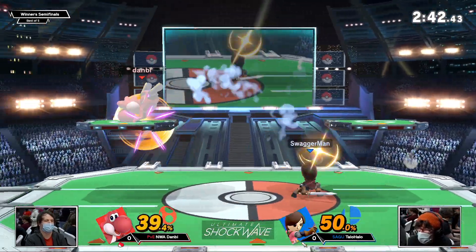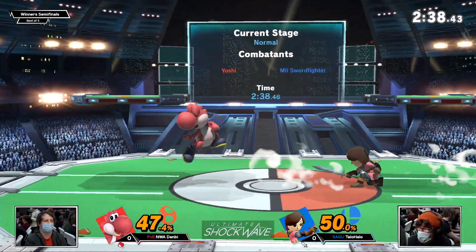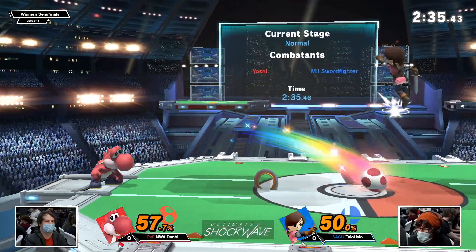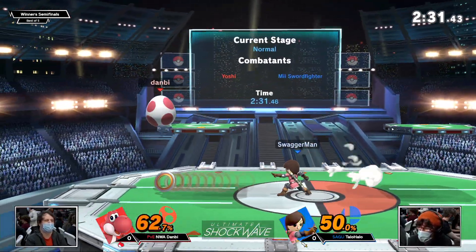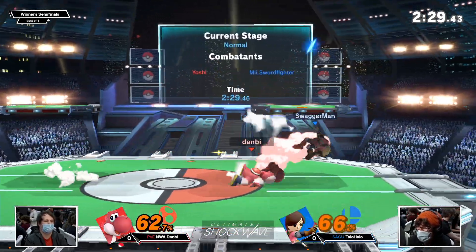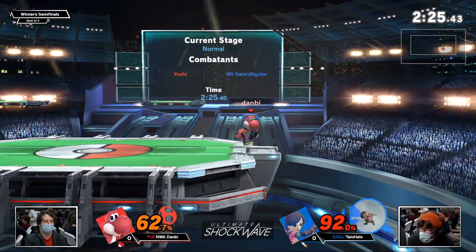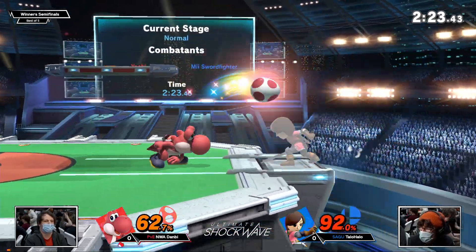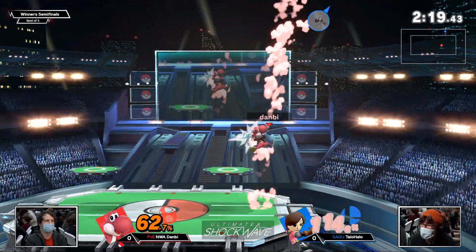Running into a few chakrams and rolling in gives Taylor Halo an opportunity. Taylor Halo with a slight lead now. I don't anticipate this game will go to time, but these players are definitely taking time with it — two and a half minutes left. That's not going to kill just yet. Solid DI from Taylor Halo — he's had solid DI all night.